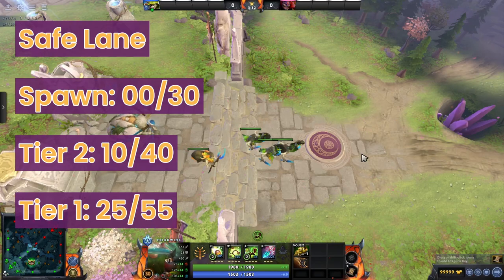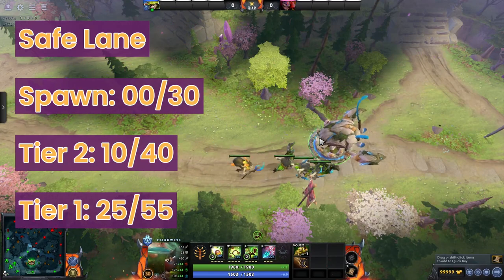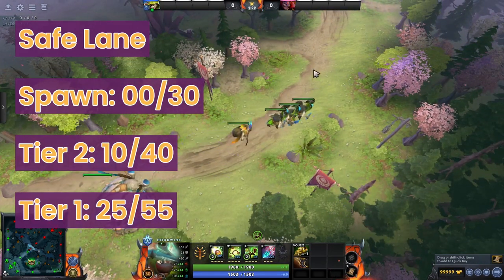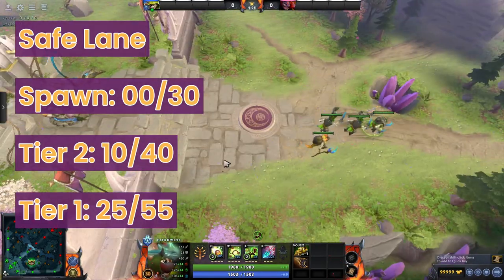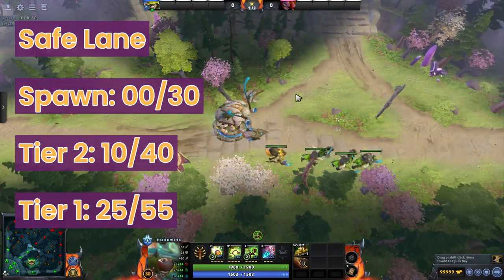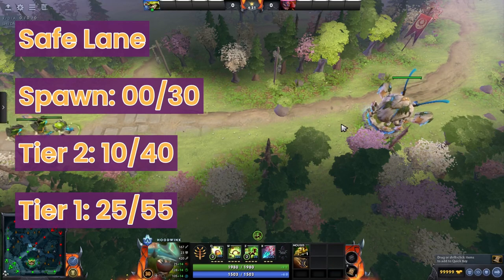At the 30-second mark this is when the first creep wave will spawn. The way I base these timings is always based on where the towers are. About 10 seconds later they hit the tier 2, they're just hitting their tower at about the 25-second mark, and then at 30 seconds that's where they'd normally by default meet the other creep wave. The main benchmarks to remember are: at the minute or 30 seconds it spawns, at 10 or 40 seconds it hits the tier 2, and then there's a long wait before it gets to the tier 1.